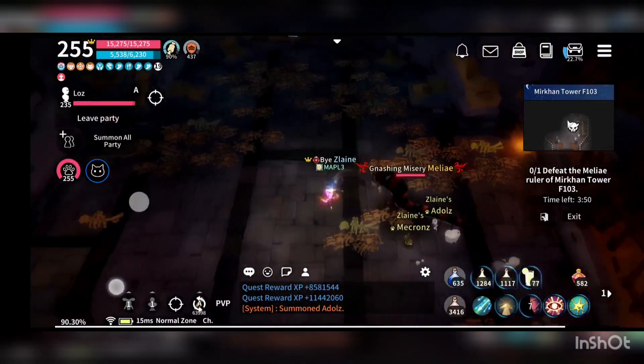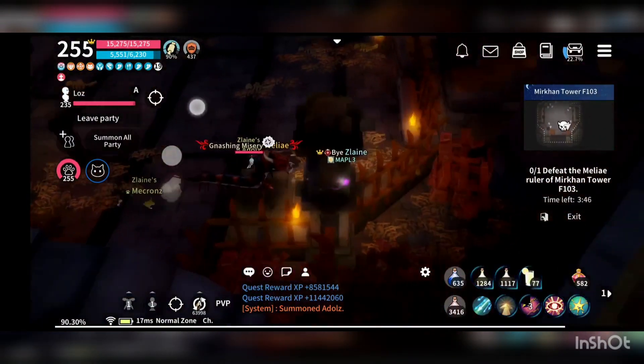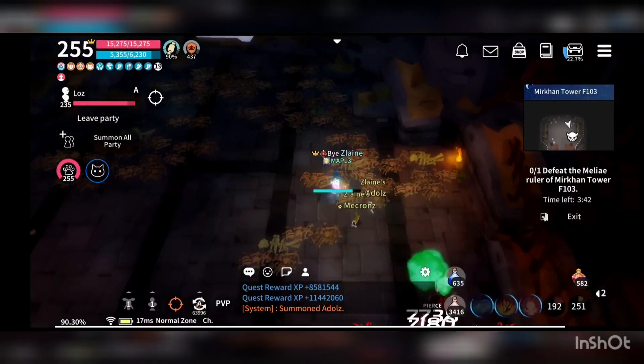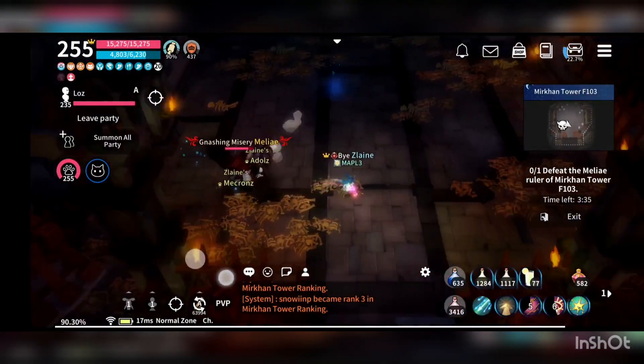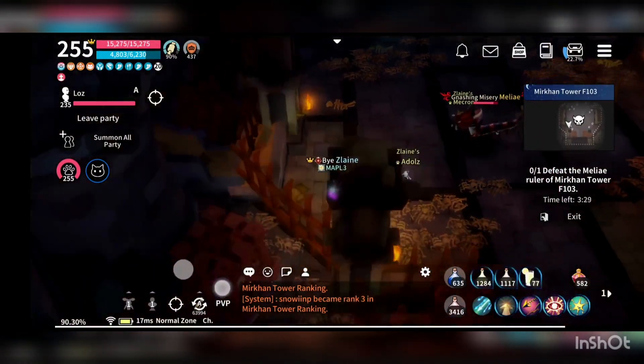I'm using a virtual pad to try to cross the Melia round. You can see right now it started to have a symbol on top of its head, which means you can start to attack and run. Make sure that it doesn't catch up with you before it has the symbol on its head.